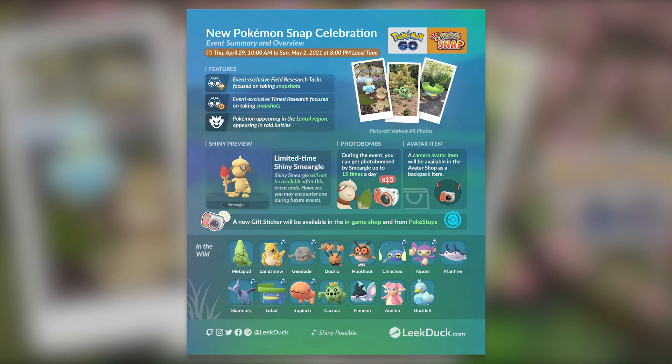The good thing about this particular shiny, however, is that you do not need to go out and grind for it — you can just sit at home and collect it. The reason for that is because Smeargle can only appear if you do AR photos, as it is part of the photobombing feature.